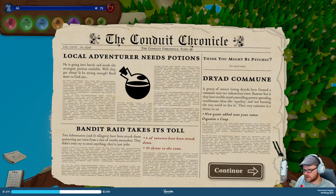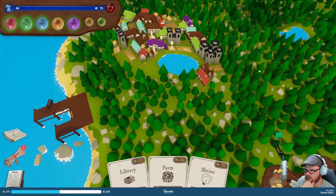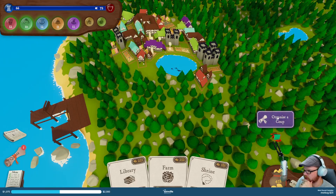Come on, library. Bandit rage taking us out — new quest now: organize a coup. Nature, love, and dryads have formed a commune near industrious town. Rumor has it they have terrible mind-controlling powers, spreading troublesome ideas like equality and not burning the very world we live in. Rageous — where are they? There they are. So there's our quest.